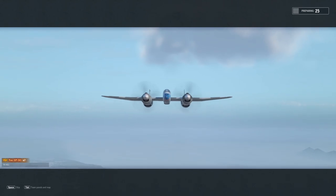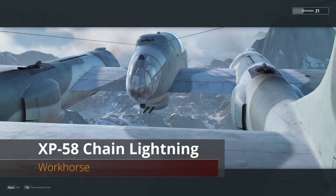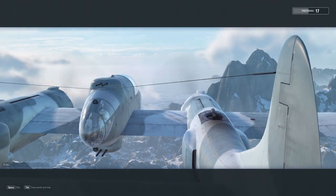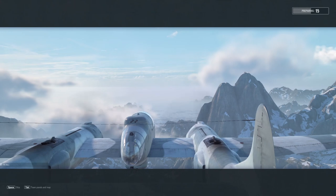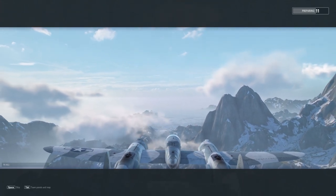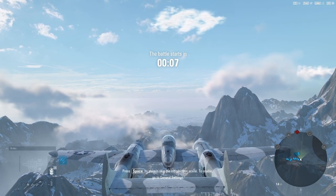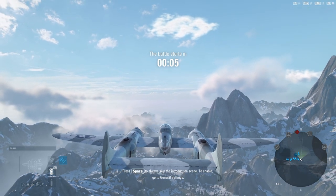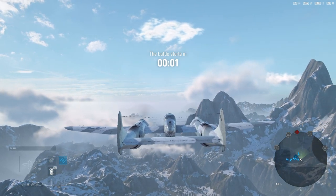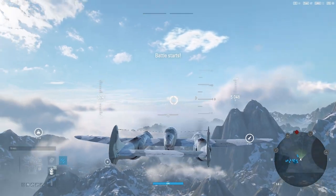Hey guys, VBat here with another V-Plays and we're going to take out the XP-58. I haven't done it in a while. The XP-58 is one of the classic premium tier 8s that have been available in World of Warplanes for quite a while. It's essentially a giant P-38 Lightning, but instead of having 50 cals with a 37, they just went all 37 — so it has four 37-millimeter cannons in the nose.